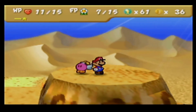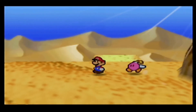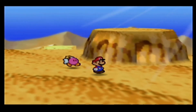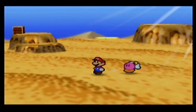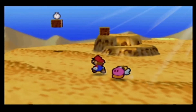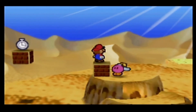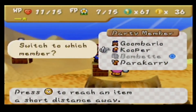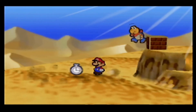We need to go back to the stone cactus wherever it's at. Is there anything else in here? I can get this if I use Kooper — a stopwatch!